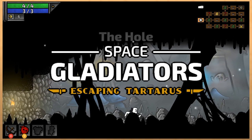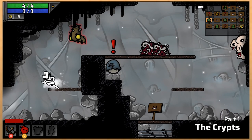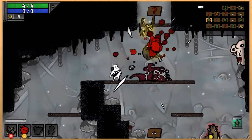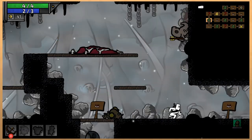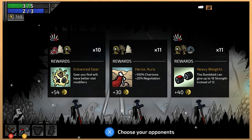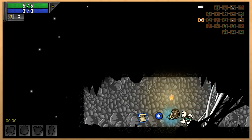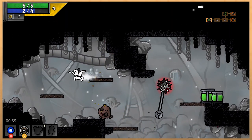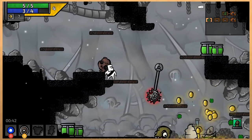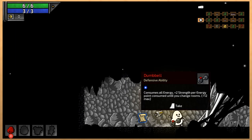Space Gladiators: Escaping Tartarus is a new game worked on full time by solo newcomer Thomas Gervrod. This is a hop and bop roguelike platformer where you bash your way through the alien planet of Tartarus as a gladiator. You'll have to fight through enemies, dodge traps and obstacles, and select your path before eventually choosing your opponents in different arenas of this space gauntlet. You start with a handful of randomized weapons, but you've still got a long way to go. These starting weapons help keep runs fresh and get the action going immediately.